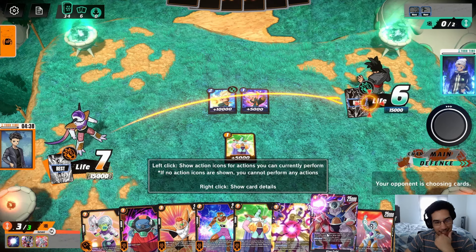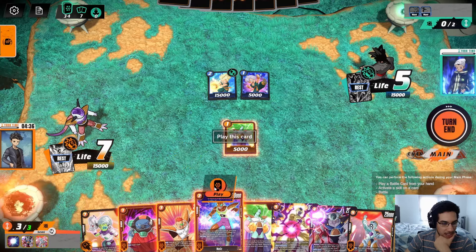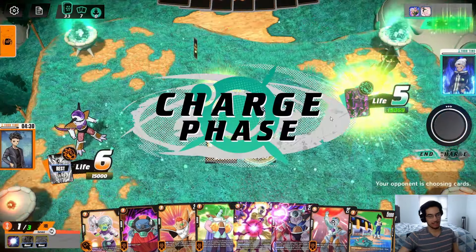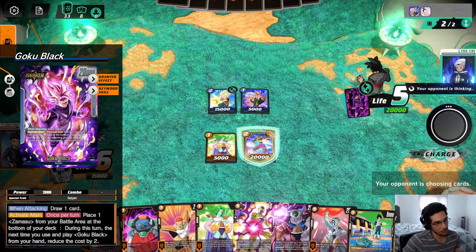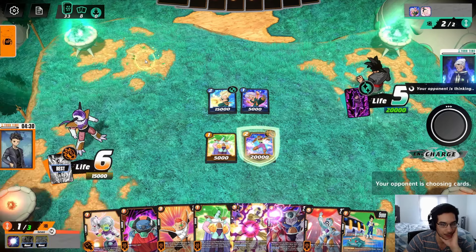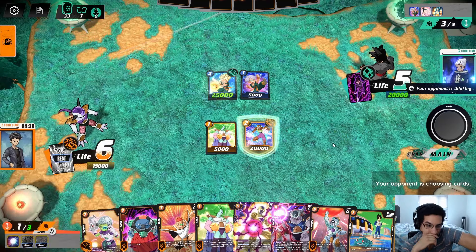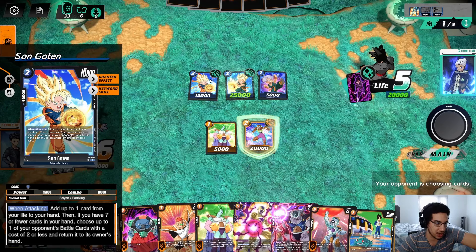Unfortunately the opponent is going to get awakened sooner than we are. We'll just add the card to my hand and pass. They have to start attacking into me. Once per turn you can place one Zamasu from your battle area to the Lord of the Dead and play Goku Black reducing the cost by two. We have four energy — we can actually play Raccoon, but we don't have the Ginyu. I guess I'm okay if they return this back to my hand since I want to awaken anyway.